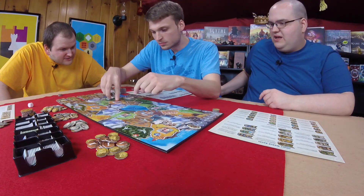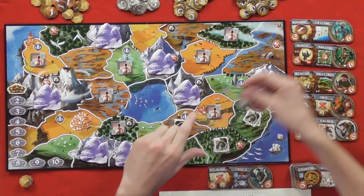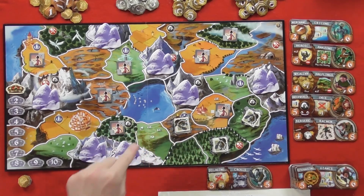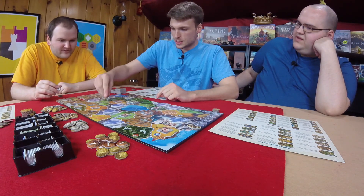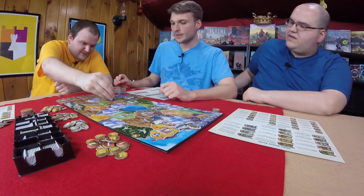The reinforcement die mechanic is explained: on your last conquest you can roll a die with three blank faces and three faces with pips, using the result as reinforcement added to your number of tokens. Graham rolls but fails. He gets his troll back. Graham redeployed for defense. He scores one, two, three regions, plus three extras from pillaging non-empty territories — six total.